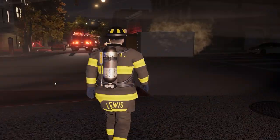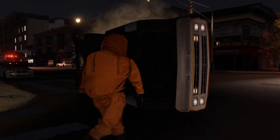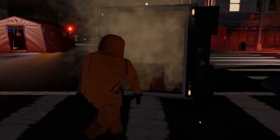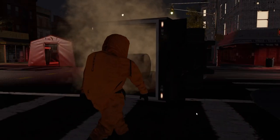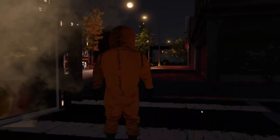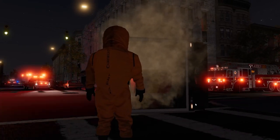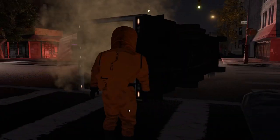Let's get in our hazmat gear and patch these tanks. We've got a box van on its side, no occupants, not a lot of damage — looks like it just tipped over. We've got a few barrels leaking some kind of hazardous material in the rear. I don't think there's any leaking fuel, so we just need to patch these barrels and leave them. That's the one thing — they could do so much more with these calls. You could have leaking fuel, patching barrels, getting rid of them. I wish they'd add more, but we do what we can.